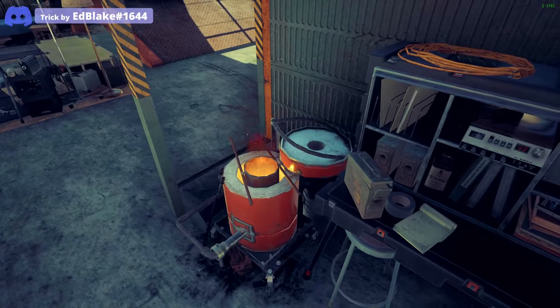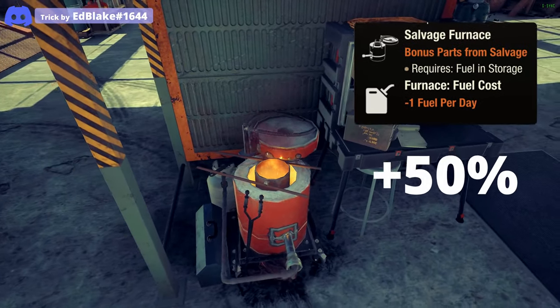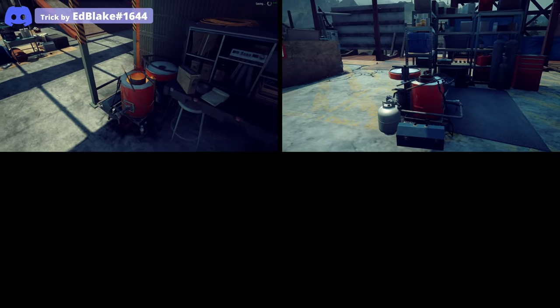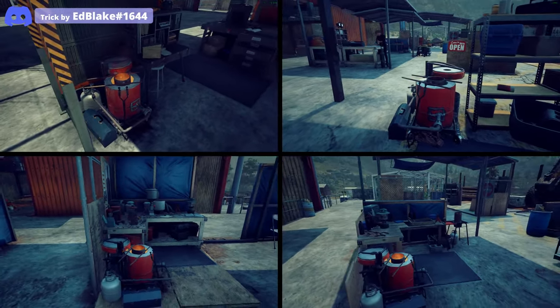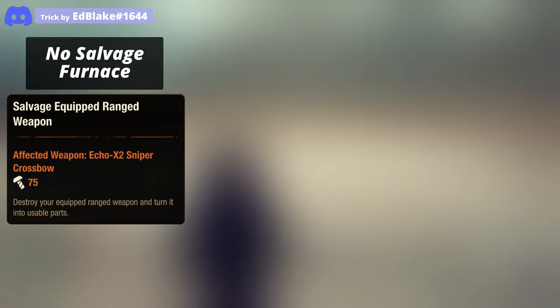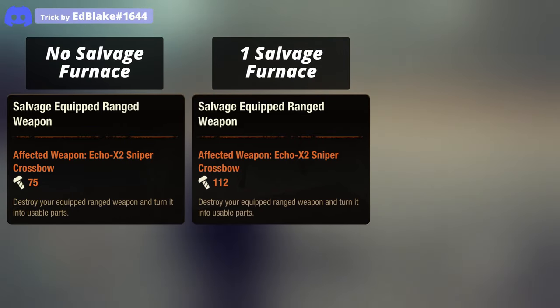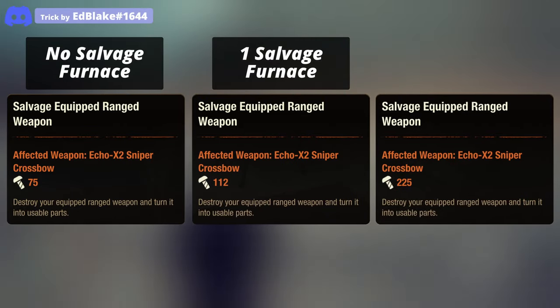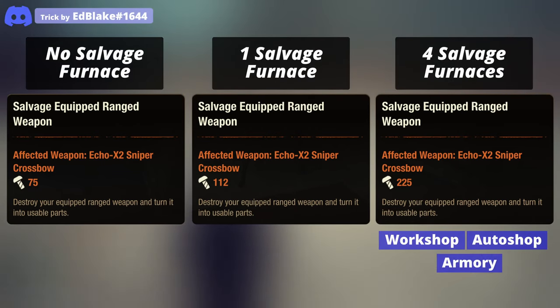Number two, salvage furnace stacking trick. The salvage furnace increases the parts yield of weapon salvaging by 50 percent, and it will also stack when we have multiple salvage furnaces installed in our various facilities. Here is how many parts we get when we have no salvage furnace installed, when we have one installed, and when we have four salvage furnaces installed across our workshop, auto shop, armory and forge.